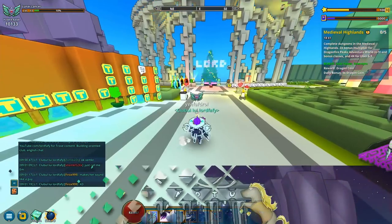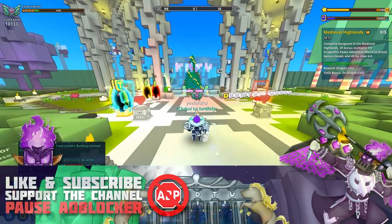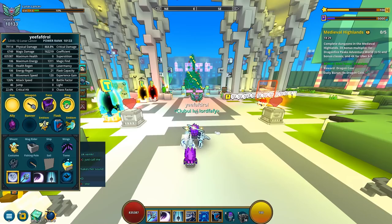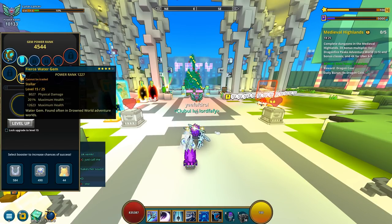What's up guys, welcome back to the channel, welcome back to my Road to Golden Name series. Last time we did great progress — we brought our Lunar Lancer to 10,000 power rank, got its class gem, got it to level 15, and got a couple more gems all to level 15 as well.